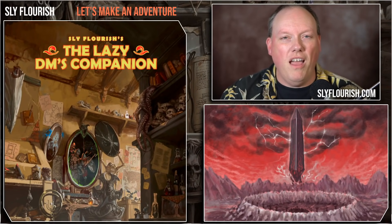Hey, Mike Shea from Sly Flourish. Tonight we are going to do the second Let's Make an Adventure video, going through the Lazy DM's Companion to build an adventure. I've shot a video on this previously, last week, where we used the sample pages from the Lazy DM Companion and some rough draft pages to build a single session adventure — a birthday adventure for my wife. We got really far and built a whole lot in the hour we spent there, but there's more that we could do.